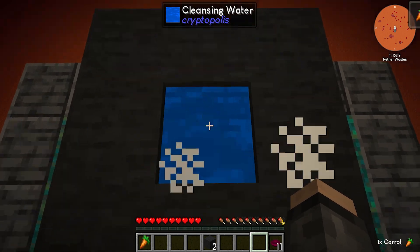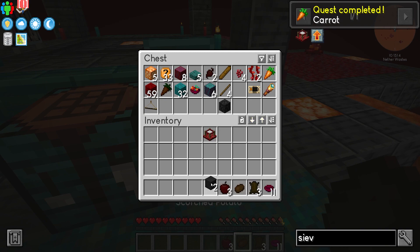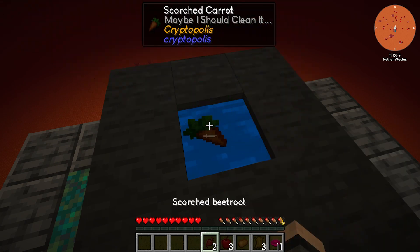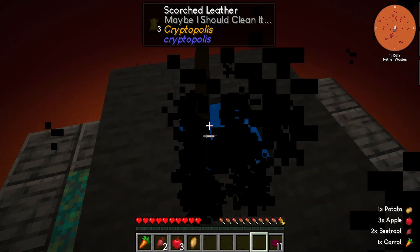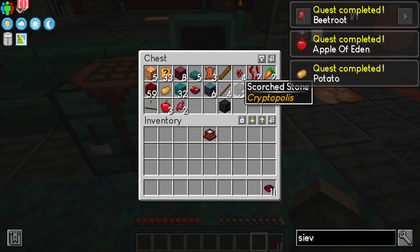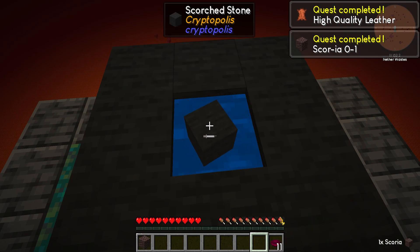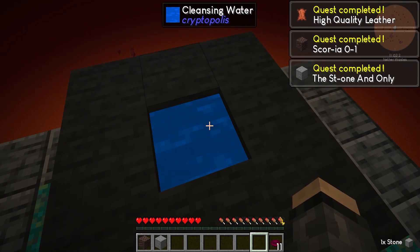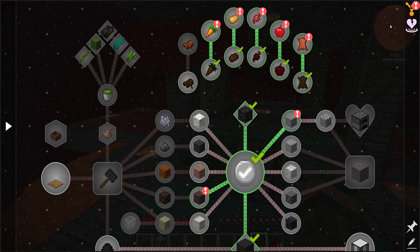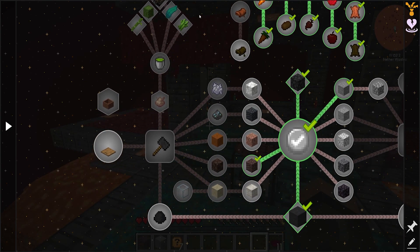Cleansing me a carrot! So we have all this other stuff to cleanse as well. Look at all that cleansing — things have been cleansed. And it was saying we could throw these in there too — nice! What did we get out of that? We've got stone and scoria. And of course, lots of crypto bucks.